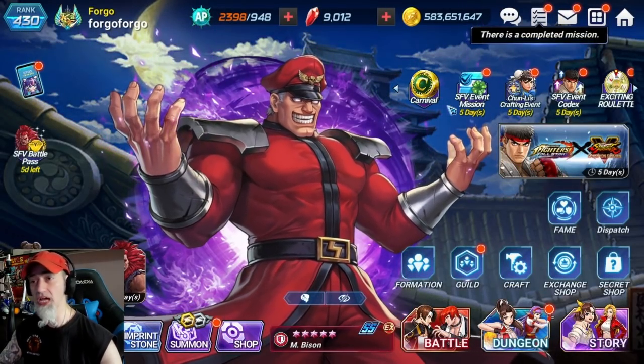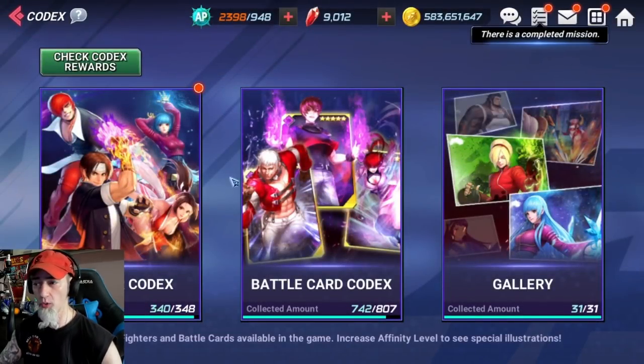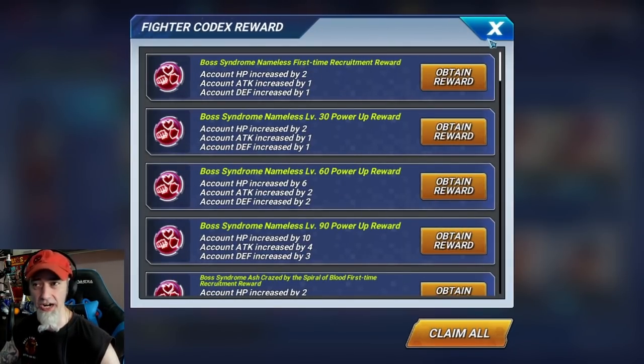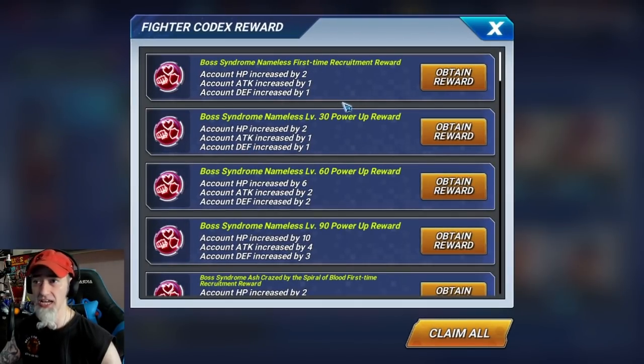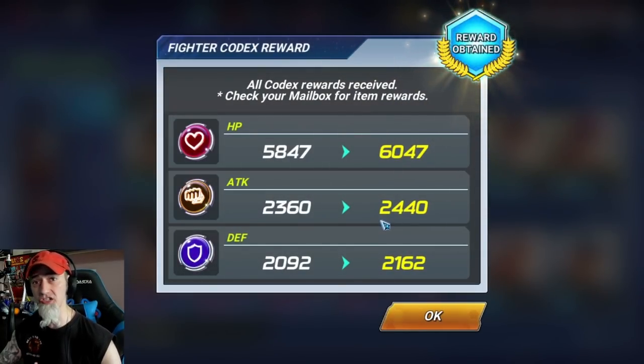Here are all the ways you can increase your combat power, in no particular order. First is the Codex. Your Codex levels up whenever you level up or acquire battle cards or fighters. Every time you take a character to level 30, 60, or 90, this increases your CP. For example, taking BS Syndrome Nameless to level 30 gave us extra HP, attack, and so on — and all of these stats add to combat power for all characters in your entire roster.